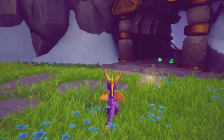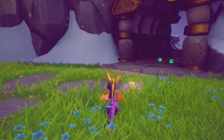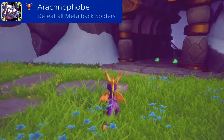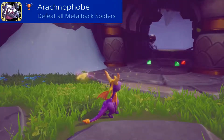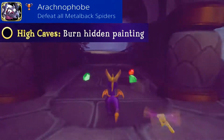Here we are in High Caves, and this does actually have a skill point and a trophy. The trophy is called 'Arachnophobe' and all you have to do is defeat all of the metal back spiders - you can see one in the background over there. And for the skill point, you have to burn a hidden painting. I'm going to show you how to do that right now.